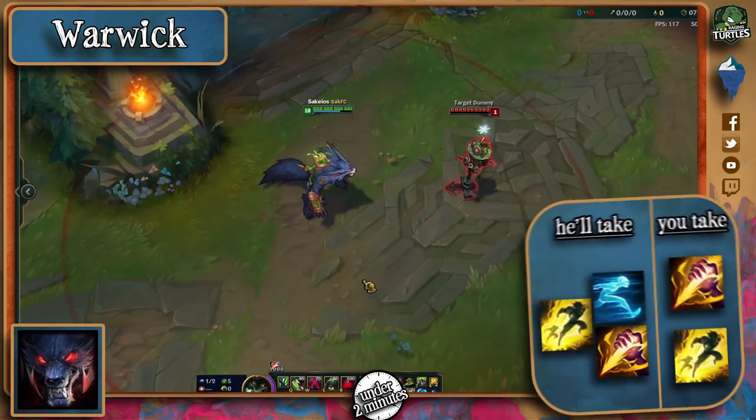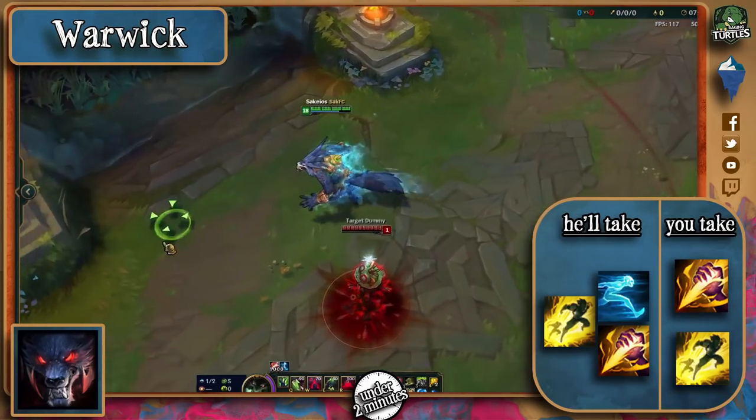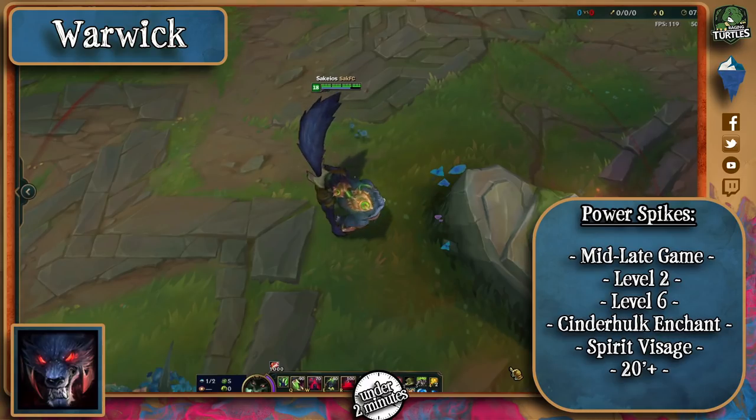Being a jungler, most Warwicks take the Smite-Flash combo, but you might also sometimes see a Ghost-Smite combo to give him the extra movement speed for chases and leap range. If you're playing jungle, then you probably take the Smite-Flash combo. As for power spikes, he has a pretty weak early game but thrives mostly in the mid-game and is okay in the late-game due to his constant utility his ultimate provides.